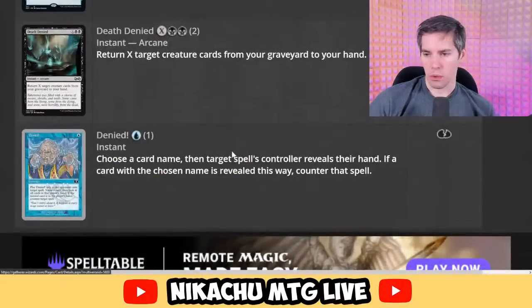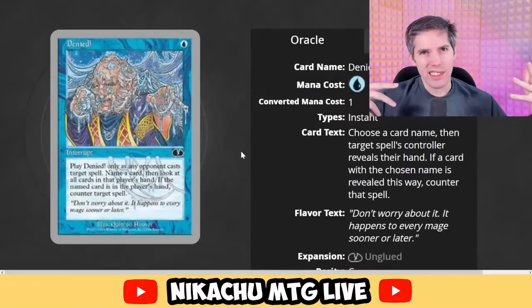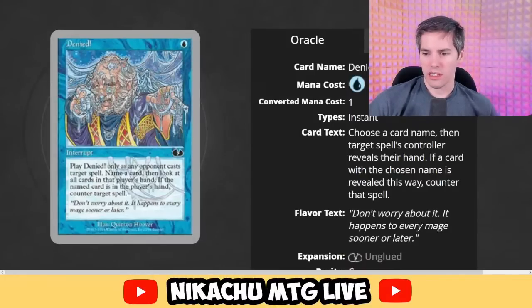Denied — for one blue it's an interrupt. Play Denied only as an opponent casts target spell. Name a card, then look at all cards in that player's hand. If the named card is in their hand, counter that spell. I think they would actually make a card like this — it's almost like that hand discard card in Legacy. Black, name a card, look at their hand, make them discard. This is a real card — though you could just name Island or something, so it'd be hard to name someone's lands.